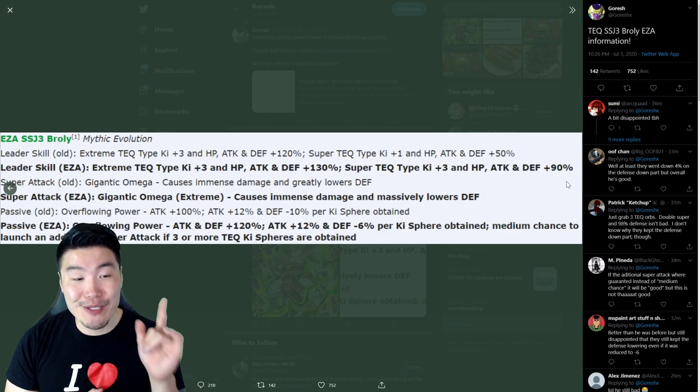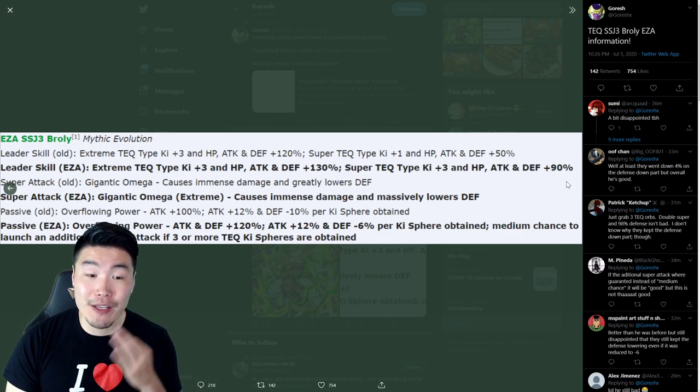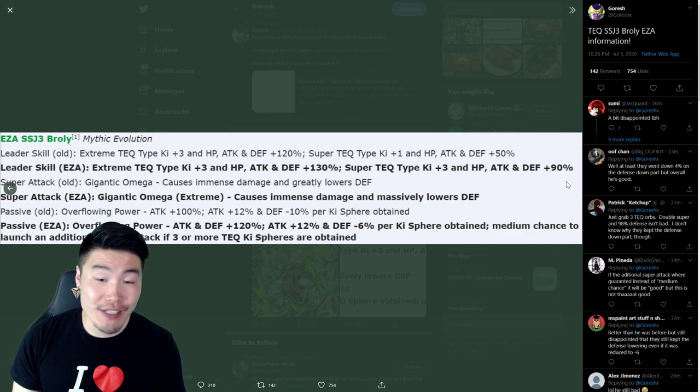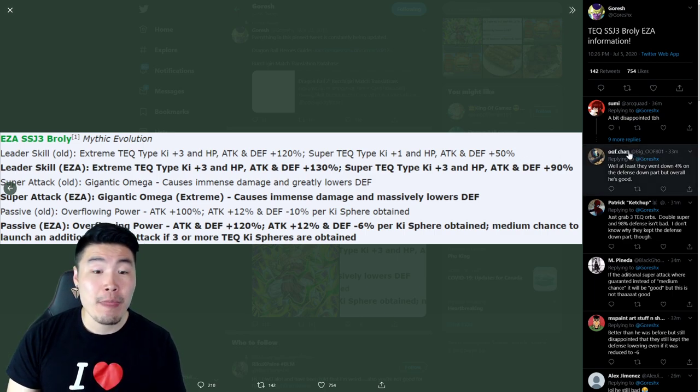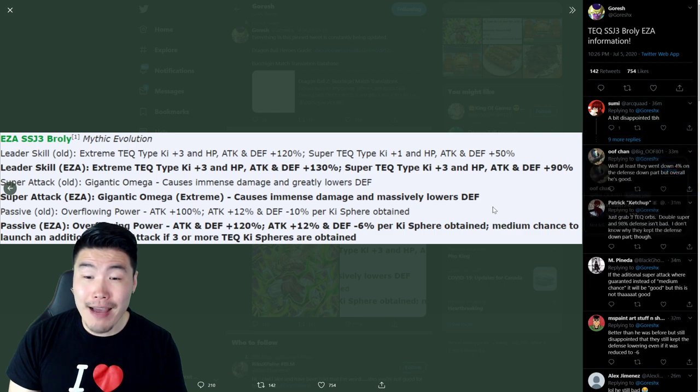Let's start with his new Leader Skill. Post EZA, he's gonna give Extreme Tech Types Ki+3, HP, Attack and Defense plus 130%, or Super Tech Types Ki+3, HP, Attack and Defense plus 90%. His Super Attack causes immense damage and massively lowers Defense.